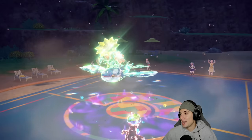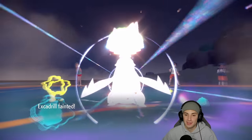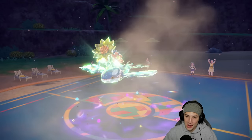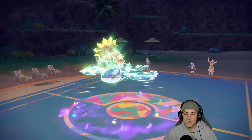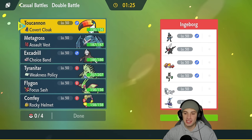Not a bad first match — Excadrill was absolutely thriving. We pretty much lost to two Pokemon that are going to be banned next season: Shadow Rider Calyrex and Kyogre. I'll take that as a good showcase. Moving on to our second match — still facing legendaries, but a pretty cool team. They've got Lucario, Darkrai, Skeledirge, Meowscarada, Chien-Pao, and what looks like Miraidon or Koraidon.